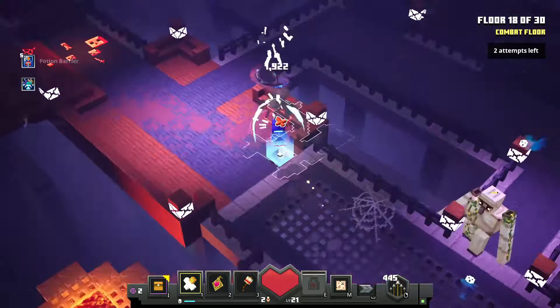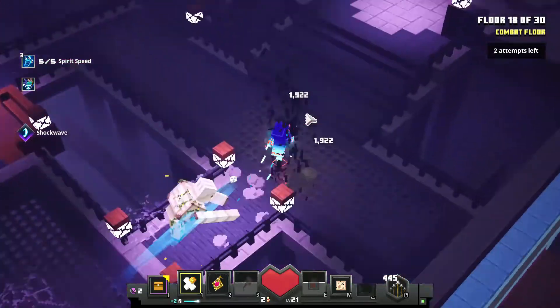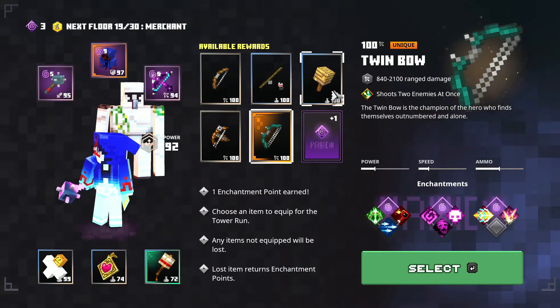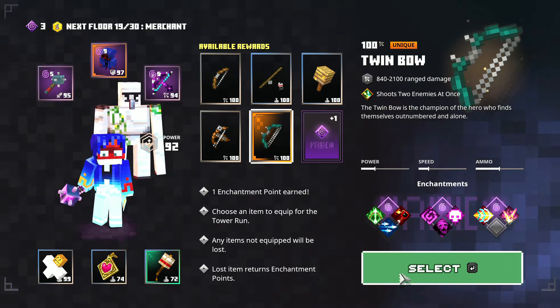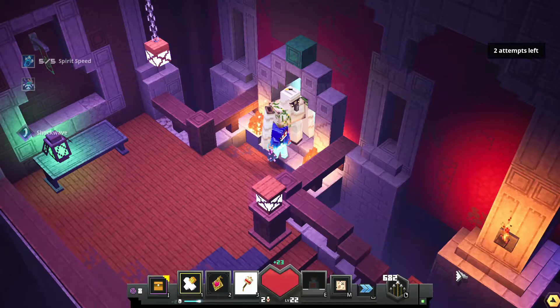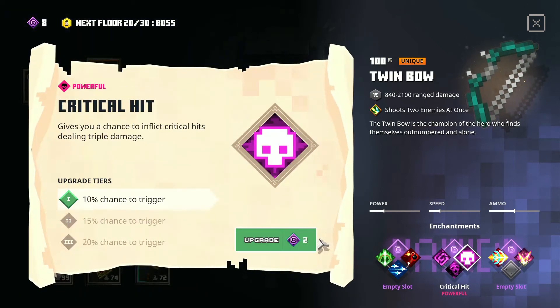In floor 18, use the new golem kit — swap it with your old golem kit, don't take two golems or you'll have a problem. Two necromancers spawn here but you can get rid of them easily. The twin bow is a really good bow to choose in order to defeat the upcoming boss fight.